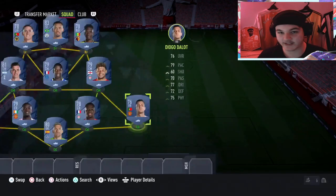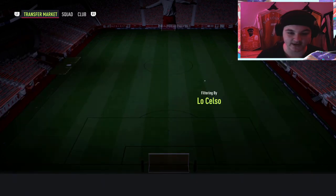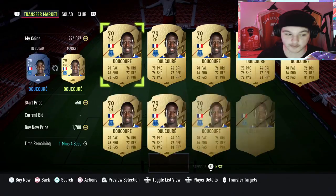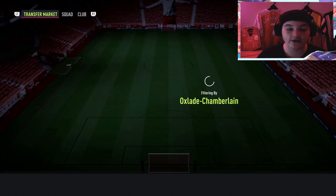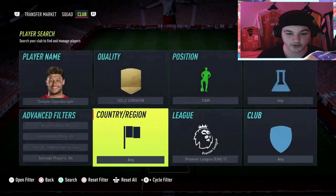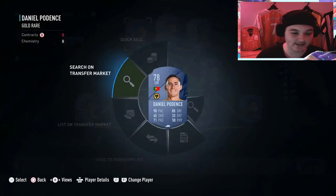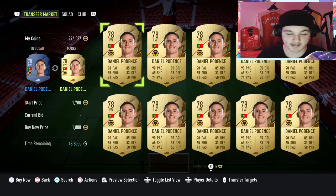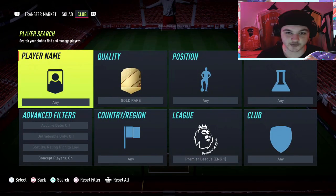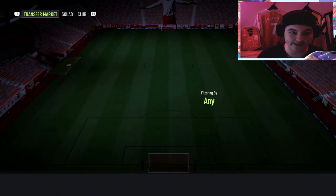To be safe, I might just chuck in Diogo Dalot as right back — check Fredericks' price first though. When you go to buy them, make sure you have the maximum set to 2,000 coins. For example, Lo Celso — you cannot buy Lo Celso; he's got a Villarreal card now and is no longer at Tottenham. So I'd go for Martin Odegaard as CAM instead. For subs, you need all seven to be bought for 2,000 coins or less.